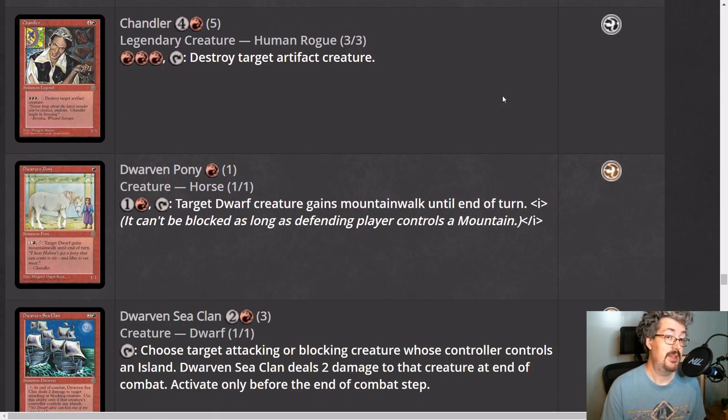Chandler is notably a common legend in red — a human rogue, three-three for five. Pay three red and tap: destroy target artifact creature. Chandler is very powerful because some of the most important creatures in this format are actually artifact creatures — quite strong, going in any color, and Chandler can blow them up. He's a common answer to them. The drawback of being a common legend cannot be overlooked — normally you'd play several copies, but being legendary holds the card back because you can only have one in play at a time.